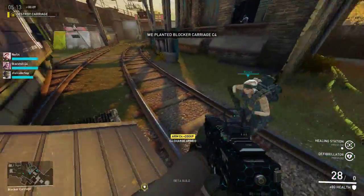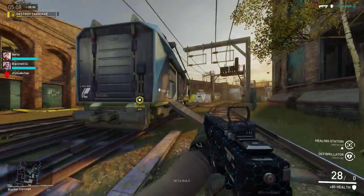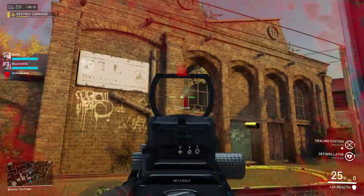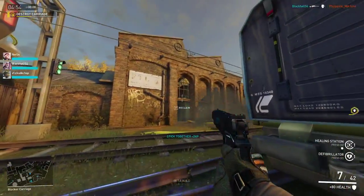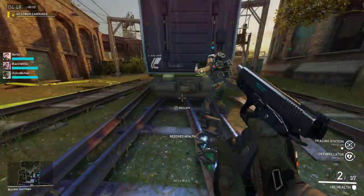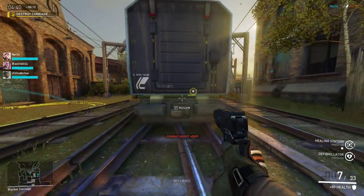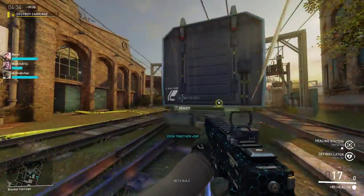We have C4 on the objective — don't let them defuse it. You do run out of ammo pretty quick, and there are classes that can give you ammo. I don't think I have one on my team so I'm kind of stuck with what I have.